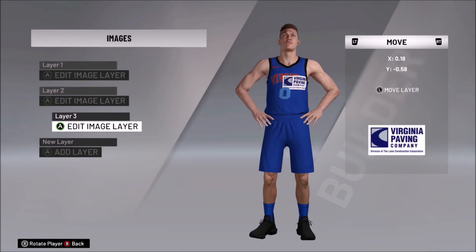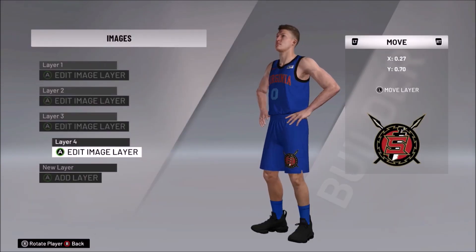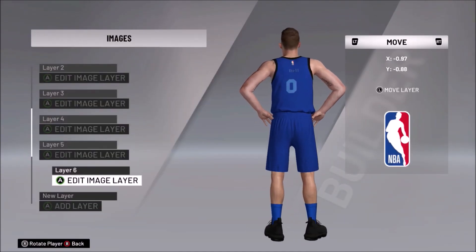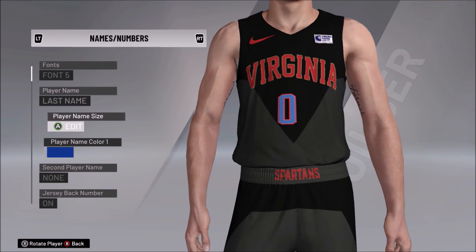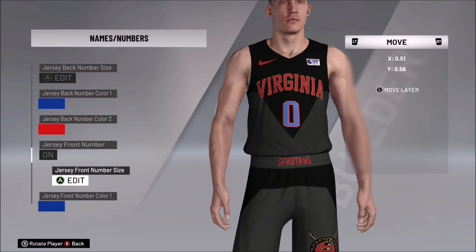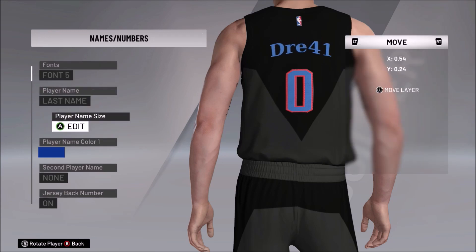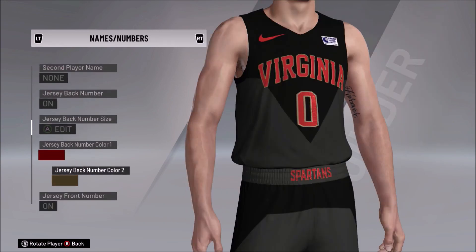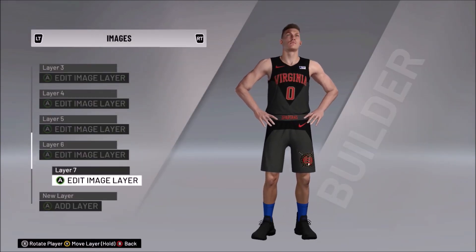Working on this, I had three different designs for the nameplate on the jersey. I always find a good sponsor logo for the team as well. For the Spartans, I have two Virginia wordmarks — one red, one white — and then 'Spartans.' I believe I used 'Spartans' as an alternate, though I'm not entirely sure if that was the right call — that might be something I need to check on.